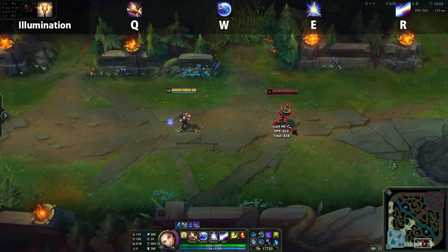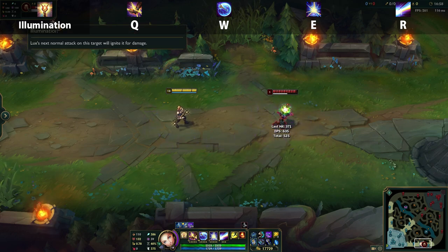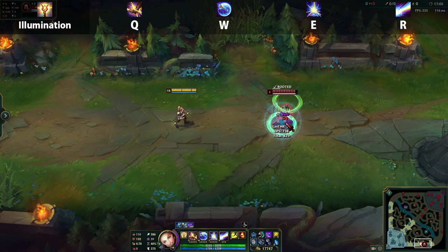Lux's passive is Illumination. After Lux hits an enemy with an ability they will be illuminated, and for a short period of time afterwards if she auto attacks them she will deal additional damage. This really helps in the early game when she doesn't have enough damage to one-shot enemies with her full combo, and it allows her to output more damage as long as she can auto attack and layer those with her abilities.